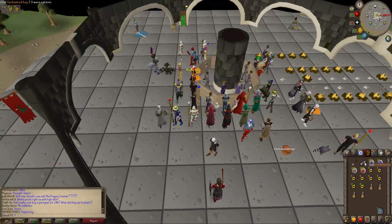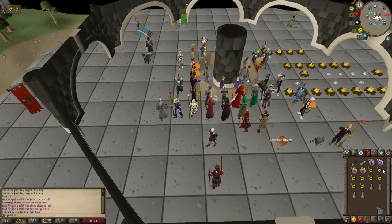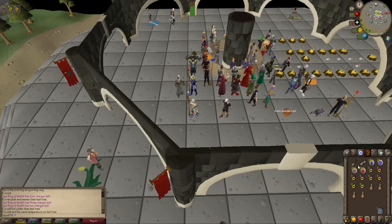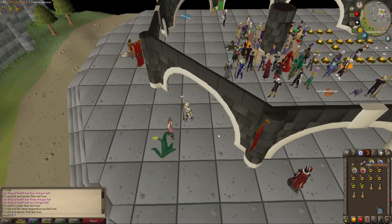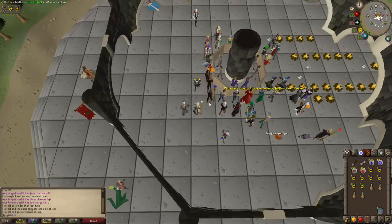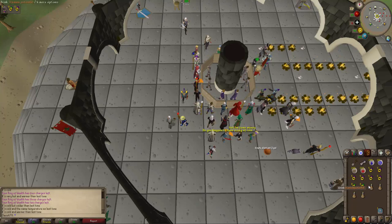This enchanted key pretty much just plays a game of hot and cold — the closer you get to the chest you're supposed to dig up, it tells you it's cold, it's freezing, it's getting hot, it's burning, whatever. This is completely random for everyone, so you're going to need a lot of teleports to and from these 10 locations.